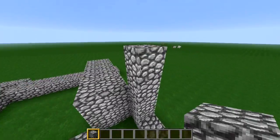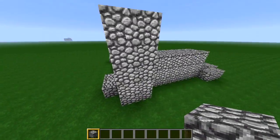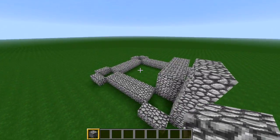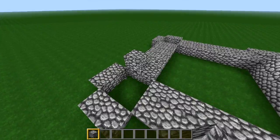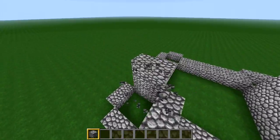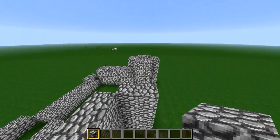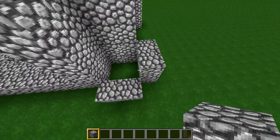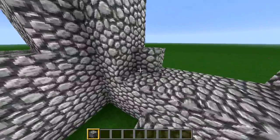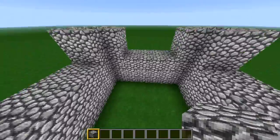On the towers, go ahead and extend them up two past the wall height, so five high total. Also make sure you raise the wall sections too — I'll explain why in a second. There we go, we've now extended everything up. That is basically your basic structure of the castle.